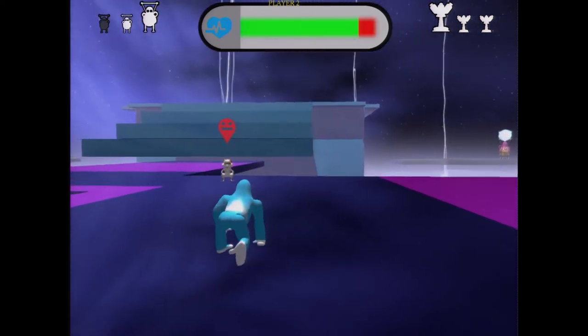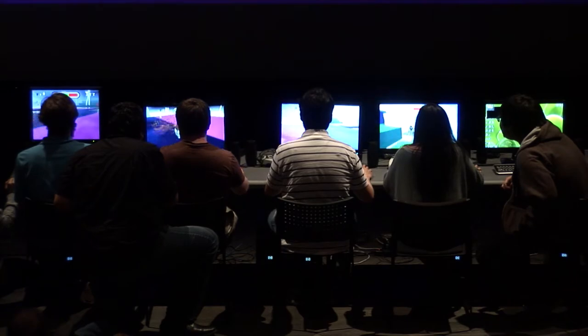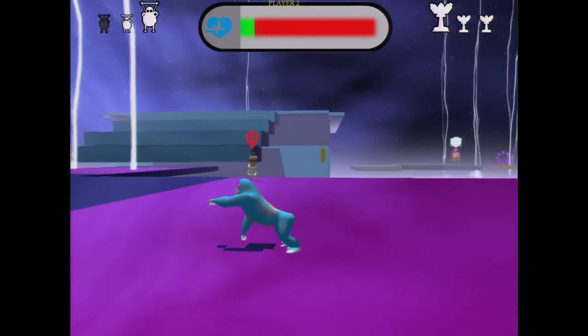When you get hit, we have some particle systems. These particle systems are generated when you get hit — there are 1,000 particles that get created dynamically, and each individual particle has its own complete set of properties: life span, size, color — all that stuff is being randomly generated.